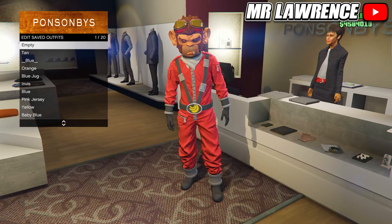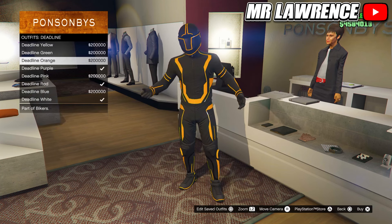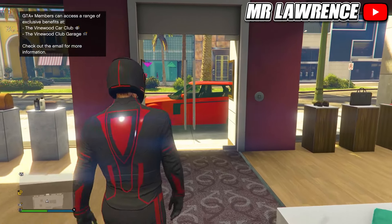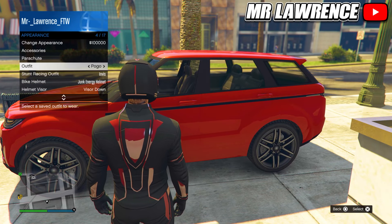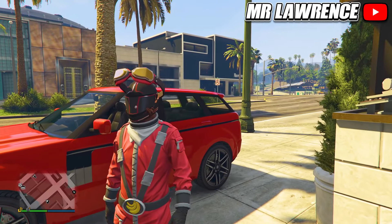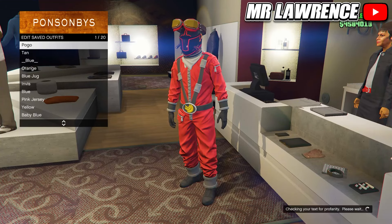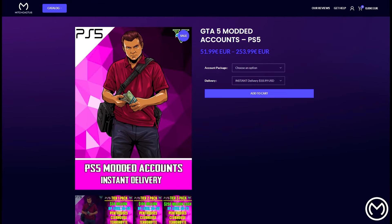Now I will show you how to get the pogo glasses with a helmet. First go to the outfit section, then to arena war character suits and purchase the pogo space monkey. Save this outfit in an empty slot. Now go to deadline outfit and equip one that you like — I will use the red one. Go outside, then you will need a car. Open your interaction menu, go to appearance and select your pogo outfit but don't equip it yet. Now hover over parachute, then get in the car and as soon as your character sits down, quickly equip the pogo outfit. Get out the car and if you did it correctly, the glasses will float above your helmet and you can even put your visor up to show the pogo mask.